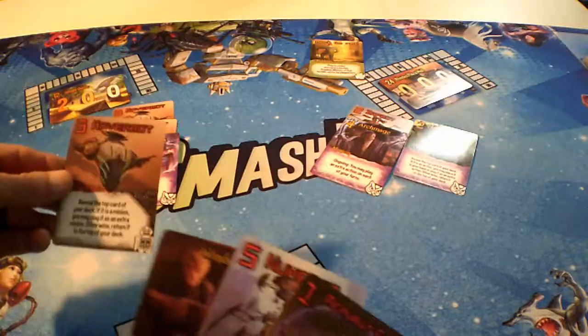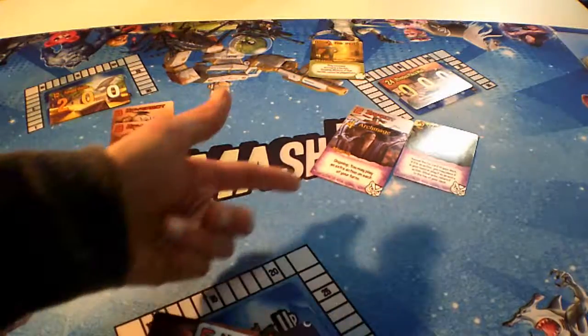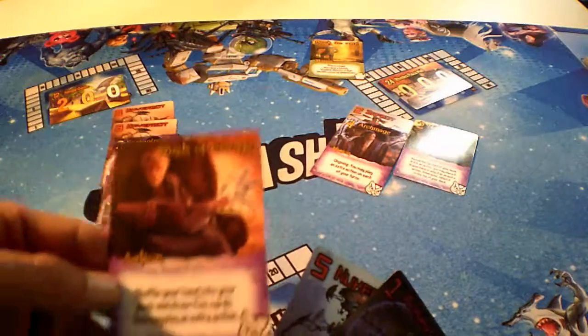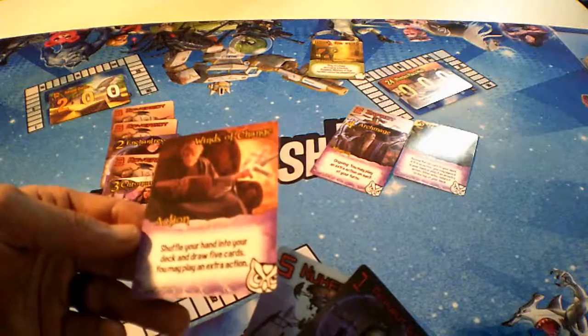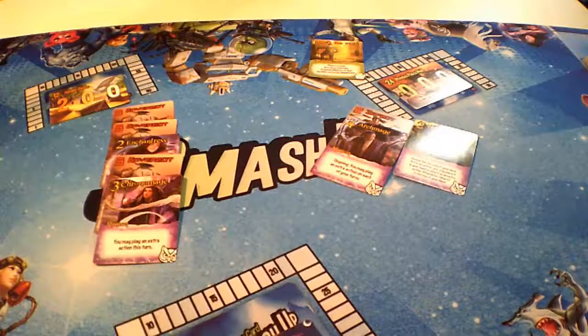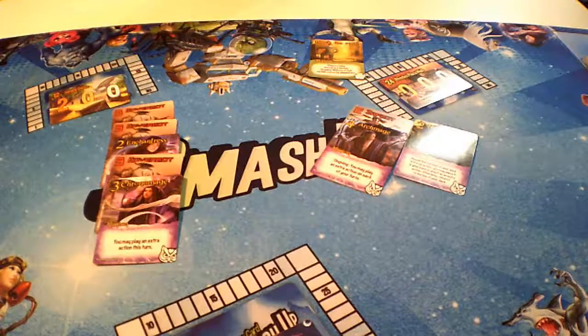Now it is the robots and wizards' turn. We had some good luck with the hover bot, so let's do that again — we get another minion and we'll win that base. We did. You can also play an extra action this turn, which we've been able to do with the archmage. Let's do Winds of Change — shuffle your hand into your deck and draw five cards, and you may play an extra action. Shuffling is a good idea to get some action cards in hand since we've got that archmage still out there.